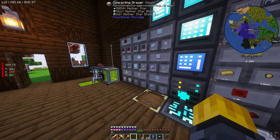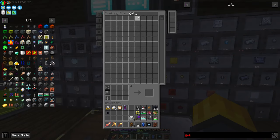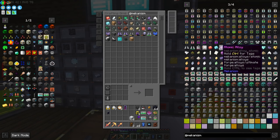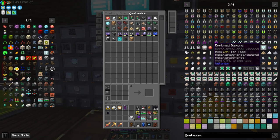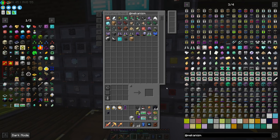Let's look at Mekanism real quick so I can set up some auto-crafting. I want to set up auto-crafting for all of these things — these doohickeys right here. We want to set up auto-crafting for all of this, including refined obsidian dust and refined obsidian ingots.